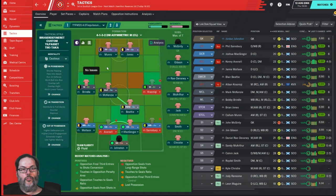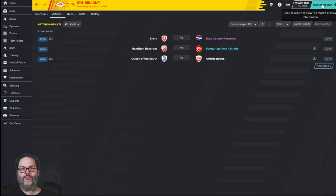The tactics I've got right now are a 4-2-3 with attacking midfielders and one up top, and I'm actually doing pretty well. But if I played with the underdog tactics now I would get wiped — I've tried them in the past. Anyway, let's get into it. We're playing Hamilton Reserves and they are pretty heavily favored.